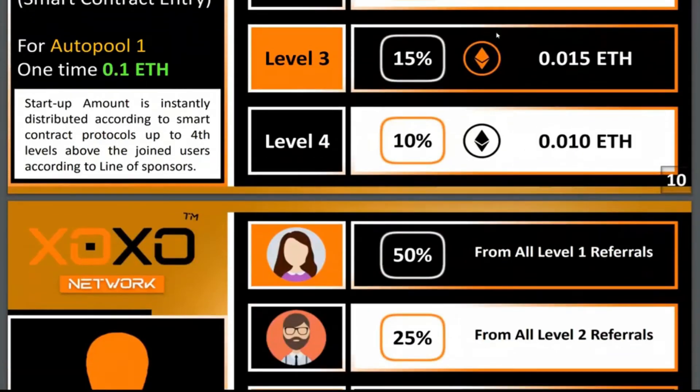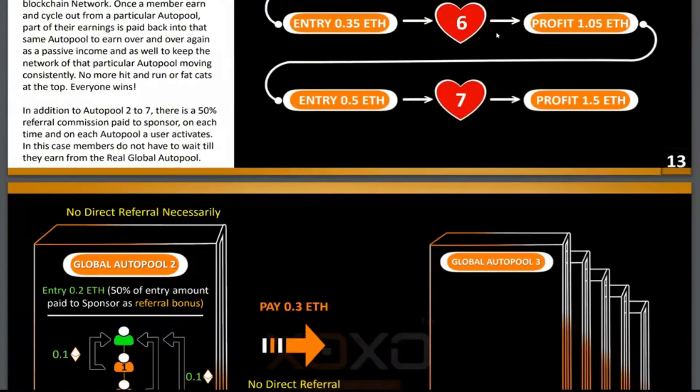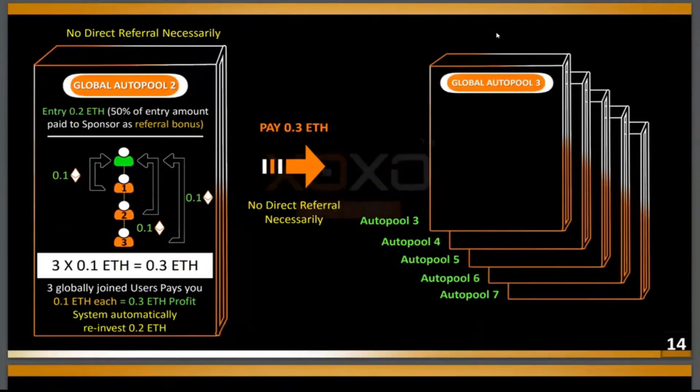Pool one is done, so I'm going to go straight to pool two. I'm not going to go through the whole complex — I just want to target the most important things. For you to join pool two, the system requires that once you join pool one, you must bring in one person. It's a must. If you don't bring one person, you're not going to earn. You must bring in one person and then pool two to seven is going to open up for you.